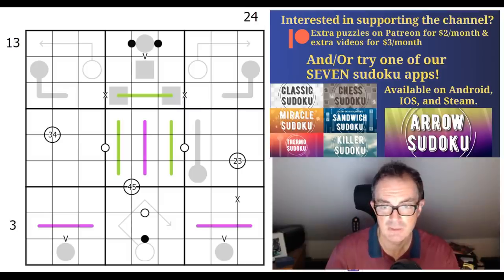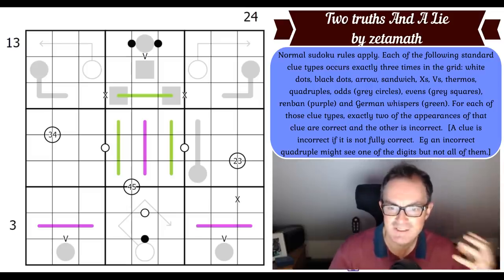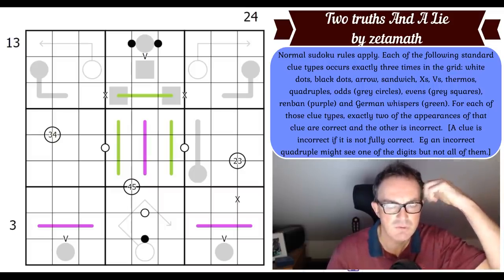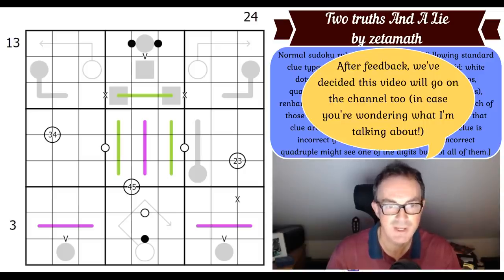Now why are we not trying to do it on the channel? Well, it has an incredibly long rule set, and even though the rules are already incredibly long on the right-hand side of the screen, basically none of the rules are actually explained there — it just says 'each of the following standard clue types occurred.' Our reluctance is to do with accessibility; it would rely on an awful lot of prior knowledge. On Cracking the Cryptic we do try to make every video as accessible as possible. So with apologies to Zetamath, I'm going to do it for our patrons only, and I hope I'll be able to show you how to solve it.